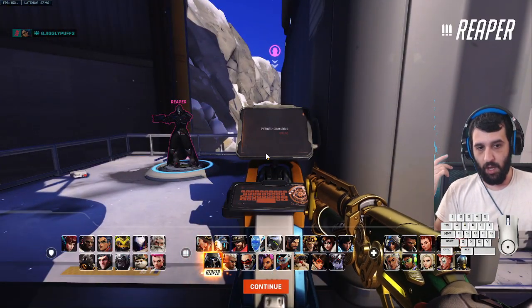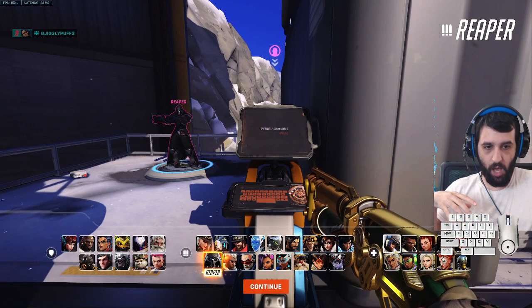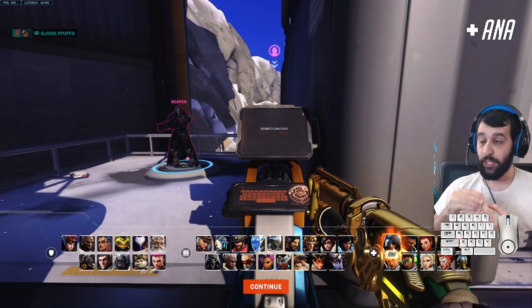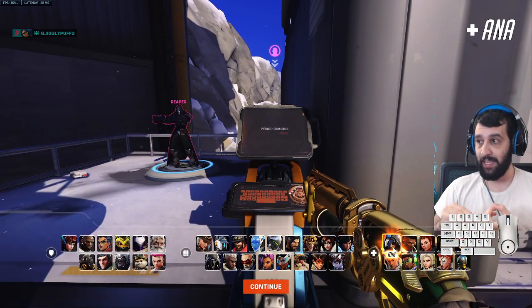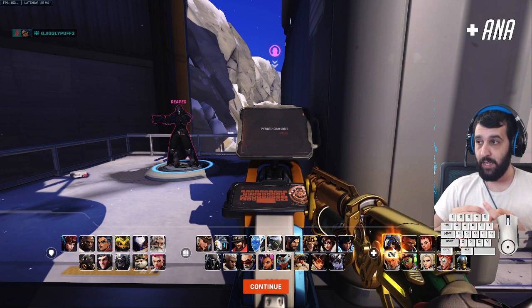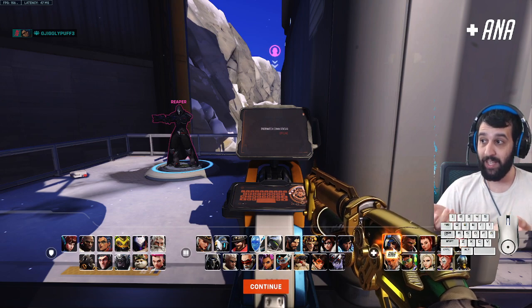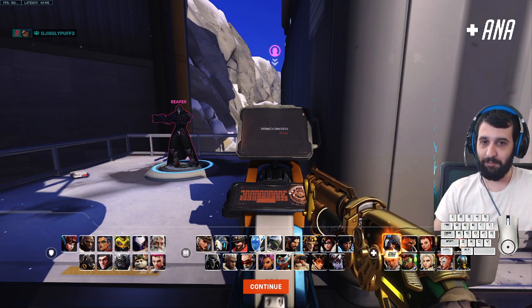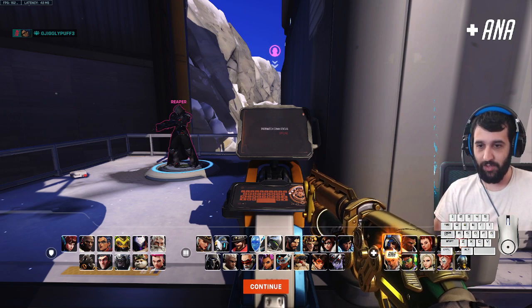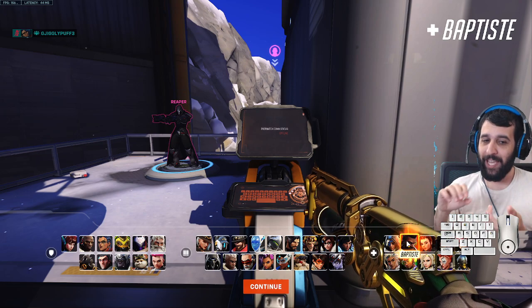Now let's go over allies and which boost your healing. Ana is great — she has two ways to boost your healing. Nano Boost is her ult and boosts your damage by 50%, which in turn boosts your healing by 50% as well since you're increasing wound damage. Biotic Grenade also increases healing by 50% — but that's only healing, not damage. Combine both and you get 2.25 times the healing, so 100 healing becomes 225.